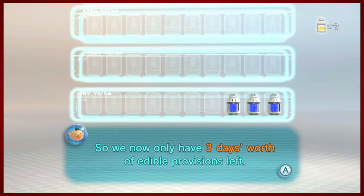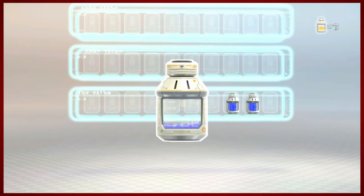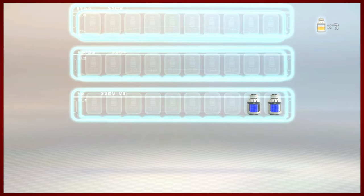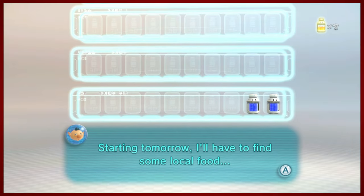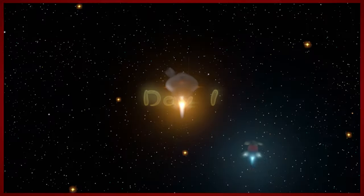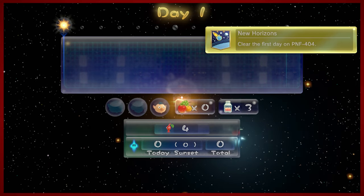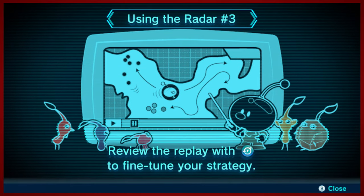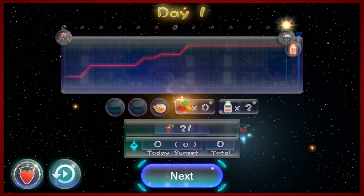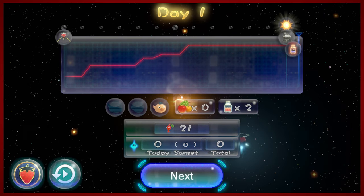We have to find something to restore those supplies, so we're gonna use one third of our provisions right here just for Alf, because he's super selfish. But PNF-404 apparently has an abundance of delicious treats. And we cleared the first day on PNF-404 — look at us getting an achievement. This is just another hint to use the radar for strategy — there was a little spoiler on that, so pause if you want to look at it.